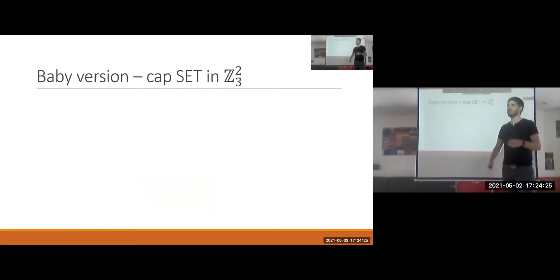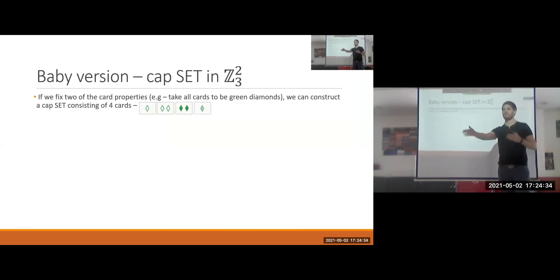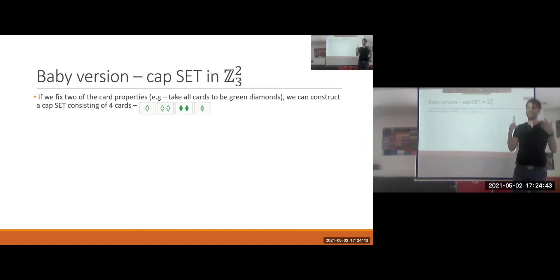Let's start with the 2-dimensional baby case to understand what's going on. We take all cards to be green diamonds, giving a 2-dimensional space Z3^2. Here is an example of 4 cards with no set. I claim that if we have 5 cards or more, then we definitely have a set.